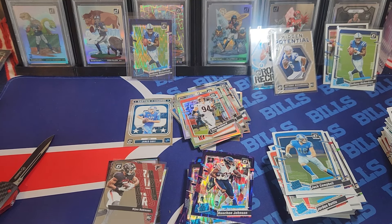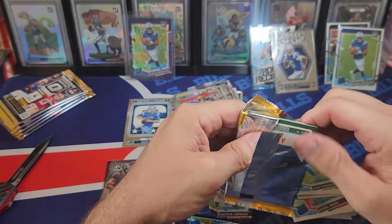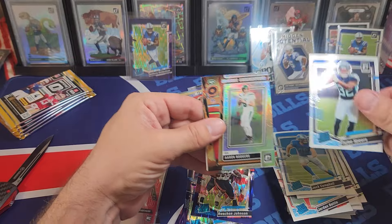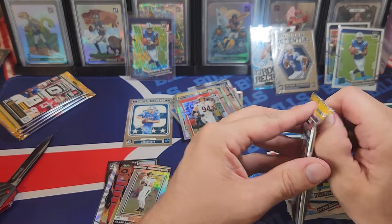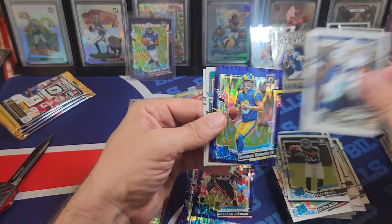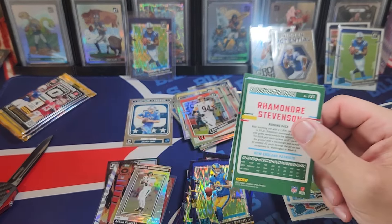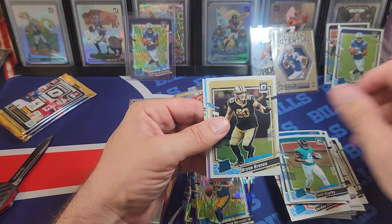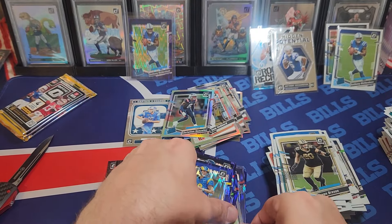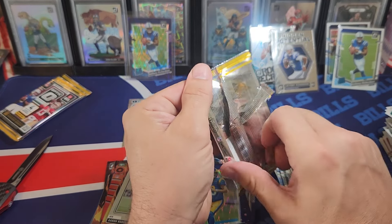We got our chain reaction insert — an A-Rod. I'd love to hit Stroud on that card. Just like to hit CJ Stroud on any card at this point. Eight boxes in and we haven't hit CJ. We got a hollow — is that our second Gonzalez hollow? I think it is. Wow, man, if only that was a CJ.